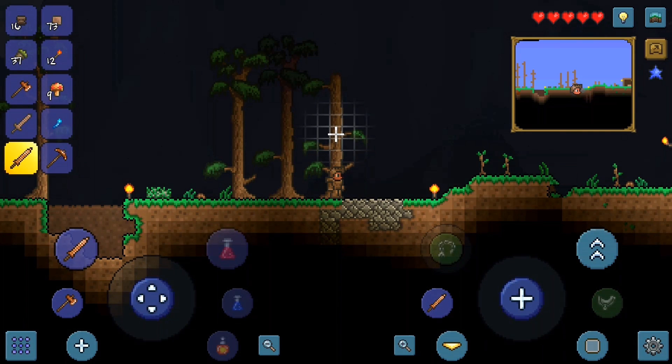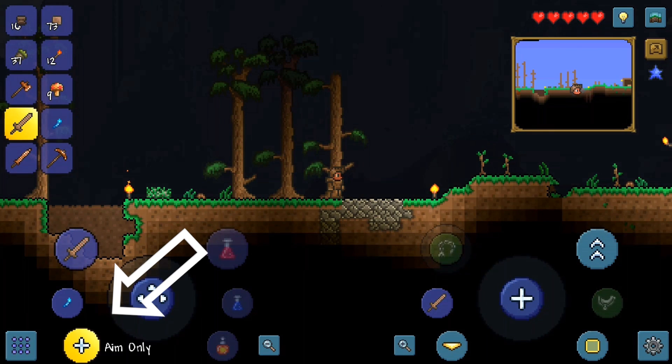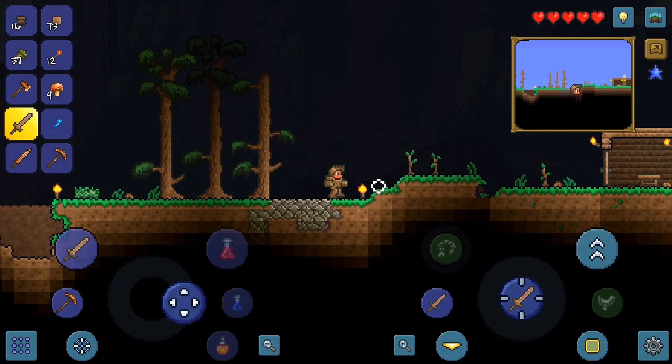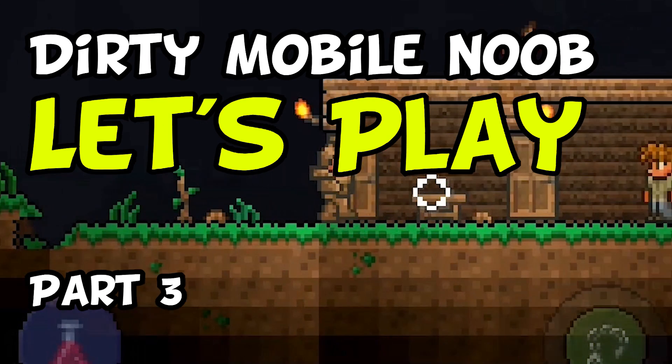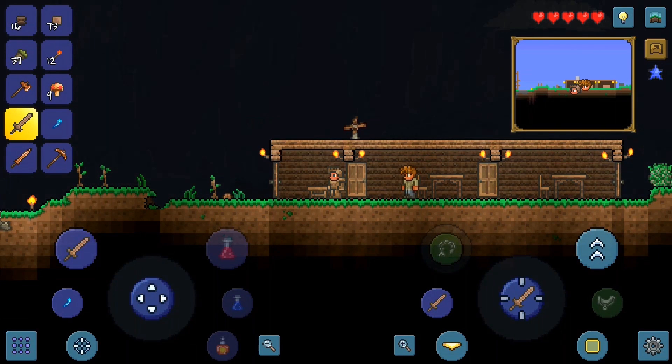We're back and the first thing I'm going to do is use this button on the bottom left. A lot of people are saying I need to use it, and by doing so I can use the right stick to attack — that's a really good tip. I've been messing around with it a little bit, and I really think I'm going to stick with it because it just feels better. I've had the most trouble with combat; I'm just not very good with mobile combat yet.